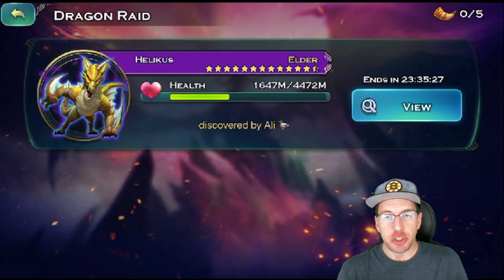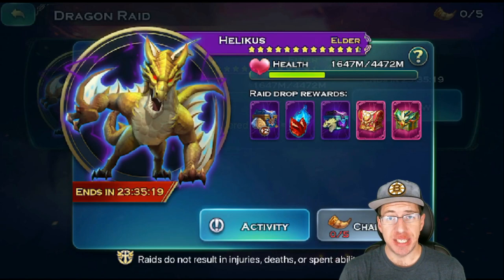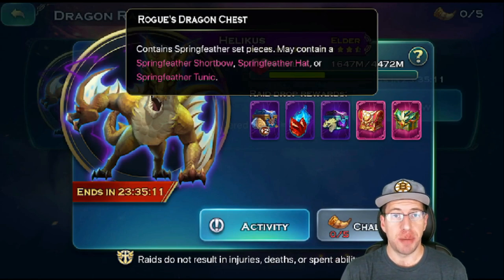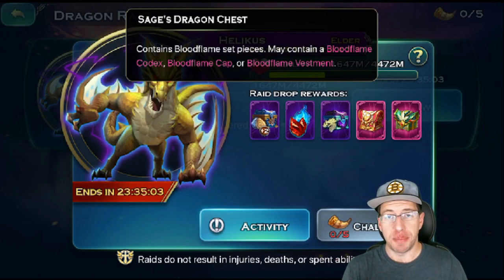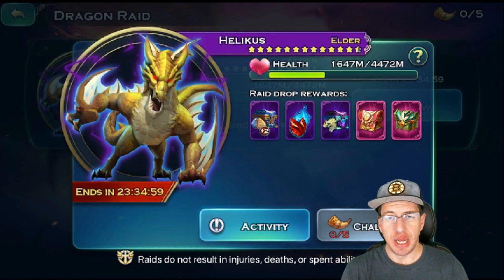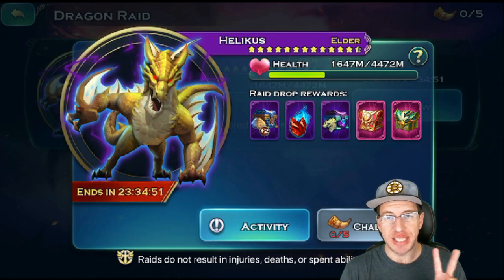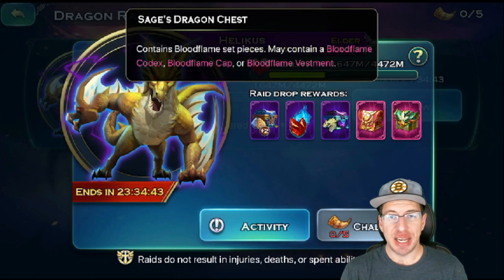The second set we're going to cover is the Dragon set. The Dragon set is obtainable by attacking dragons, and every time you attack a dragon, you have a chance of acquiring one of the chests. For example, this is a Topaz Dragon. The Topaz Dragon has a chance to drop the Rogue Dragon chest and the Sage Dragon chest. Each type of dragon has two different types of chests it can drop. I highly recommend two types of dragon sets that you will absolutely want regardless of where you are in the game: the Sage Dragon set and the Necromancer Dragon set.